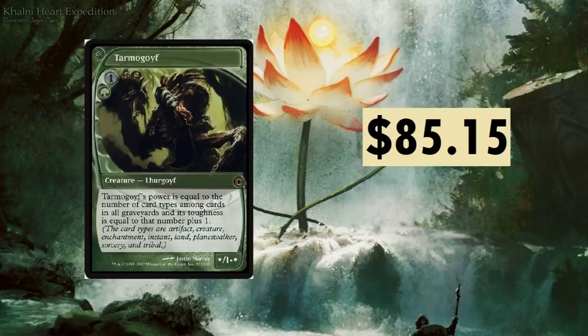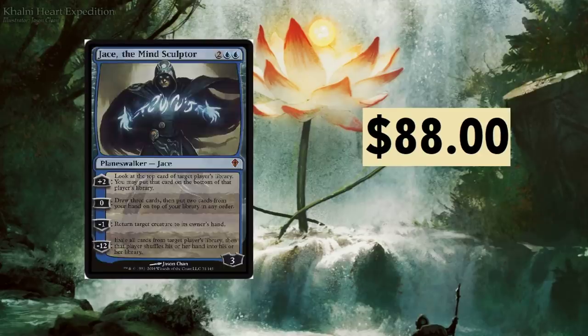Tarmogoyf — you nasty son of a gun — at $85.15. He fluctuates; he was up to $140 not long ago and now he's back down to $85.15. Its power is equal to the number of card types among cards in all graveyards, and its toughness is equal to that number plus one. Silly card.